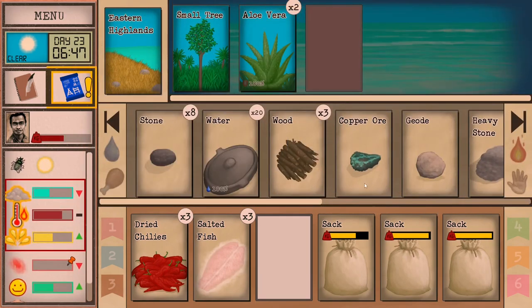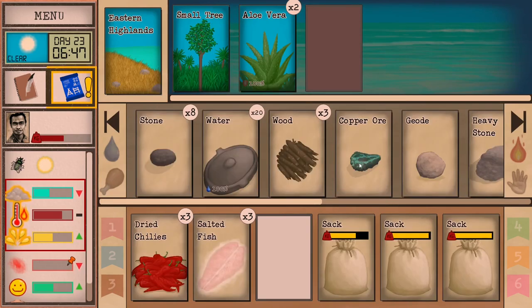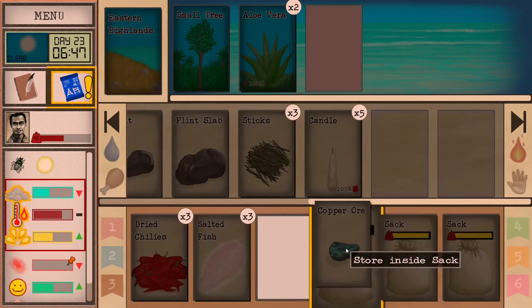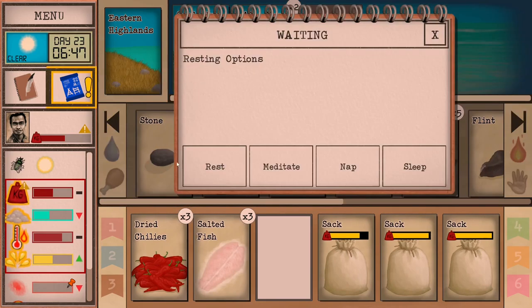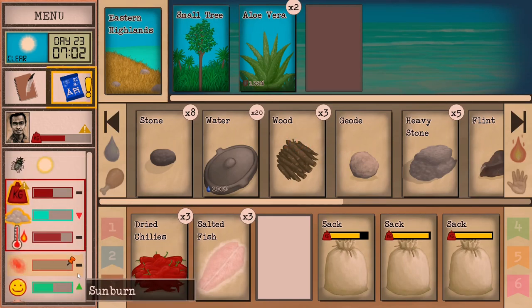We just found our first copper ore while exploring. That's the first of many to come. This copper ore is pretty much guaranteed while exploring Eastern Highlands, and that's really good — I always find it, and it's going to be very useful. You can also notice that we found some aloe vera here. Aloe vera will help you explore, so it's pretty nice that you actually find it in this area while looking for the tunnel system.